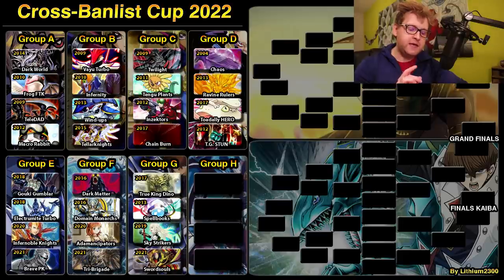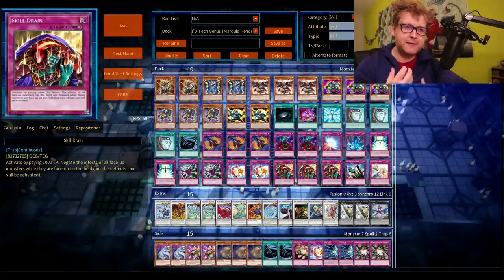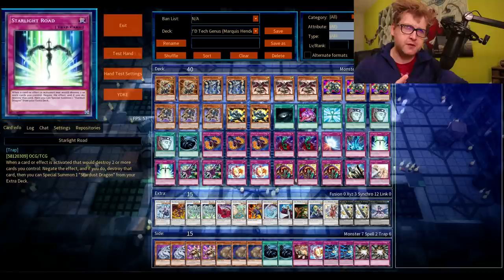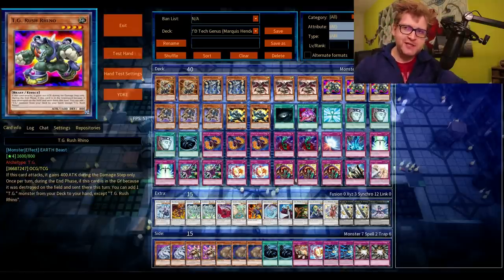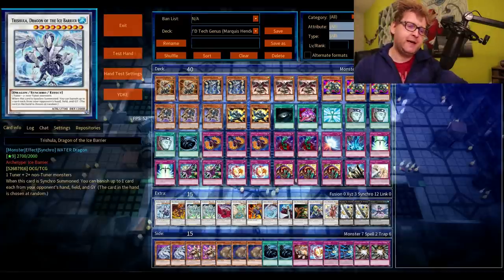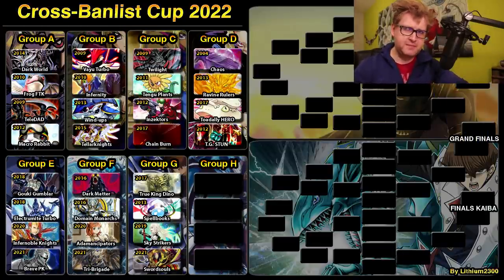The last decklist for the upper part is one that got the most votes — and to my surprise, I'm not a huge fan of it, but it's never been part of the Cross-Balanced Cup: TG Stun. If you played during those days, it's a Skill Drain deck. It first placed at a Shonen Jump YCS, and the tech is Tech Genius — TG — Stun, a beast-oriented decklist from 2012. There might be better options, but feel free to let me know your opinions or better decklists. Tomorrow: the last four decks.